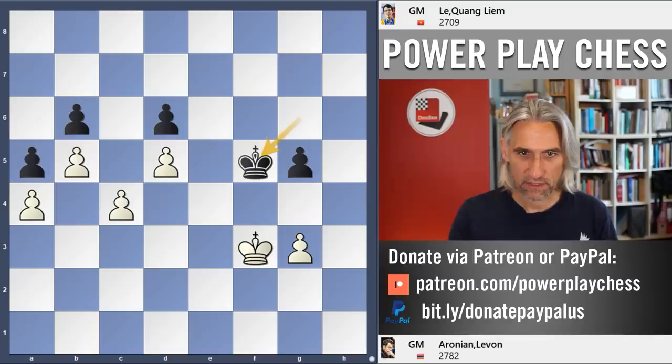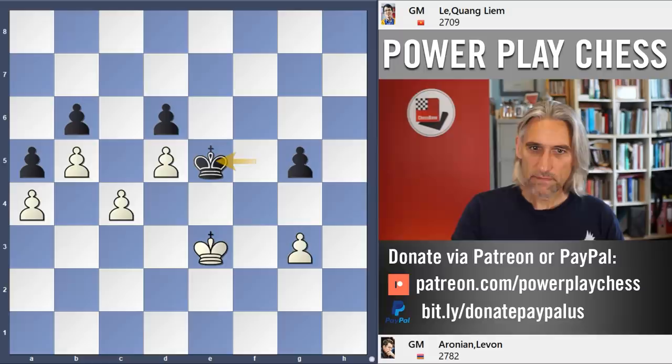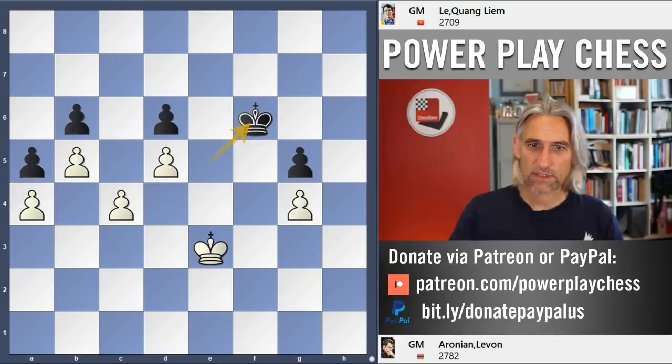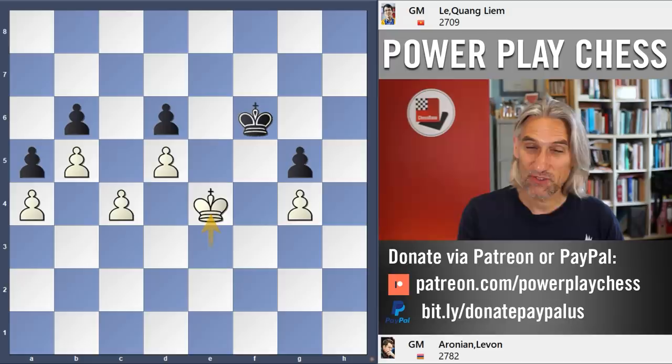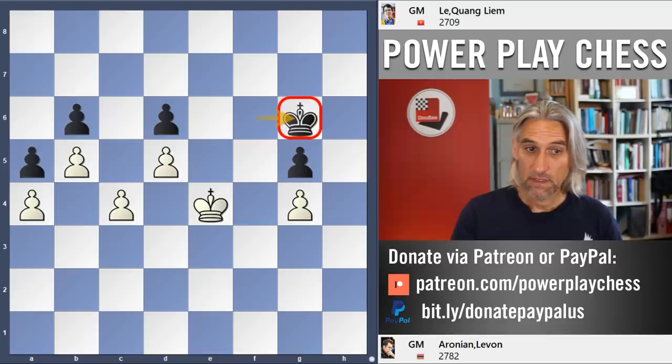So g4 check is the mistake. Instead Aronian should play King e3. Now if King e5 then g4, the king steps back to f6, and now King e4 — it is that position we mentioned earlier but this time it is black to play and black is in Zugzwang. If the king moves back to f7, the king just steps into f5 and takes the pawn — easy win. King g6 is really the only move to prevent the white king entering on f5.